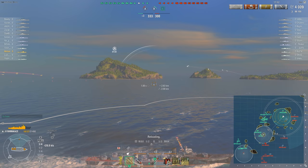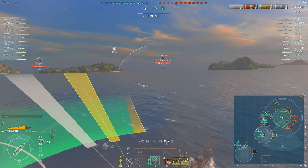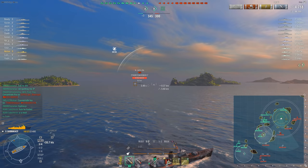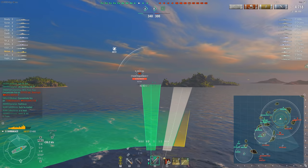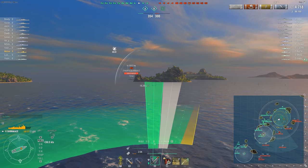Both of them immediately spotted me and both could immediately engage me. However, we didn't take that much damage. Japanese DDs are small, they've got great maneuverability, great speed, great concealment - these guys are really hard to nail down and wipe out. Battleship AP is completely nerfed; you can't do more than 10% damage to me. So this is actually pretty scary - the power level of this ship is pretty outstanding.